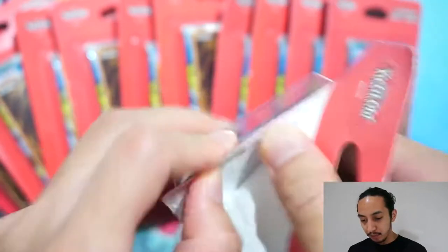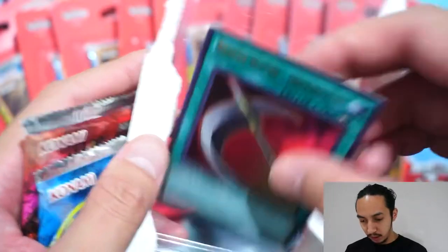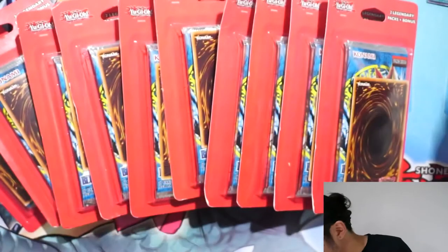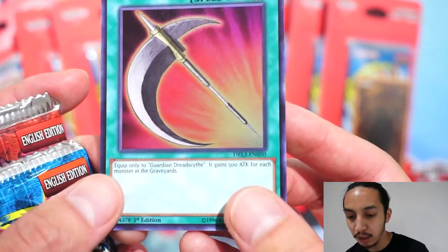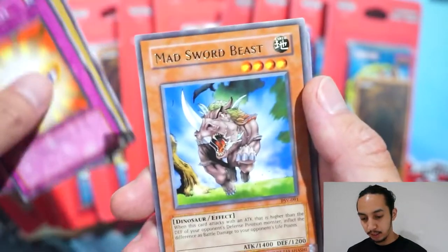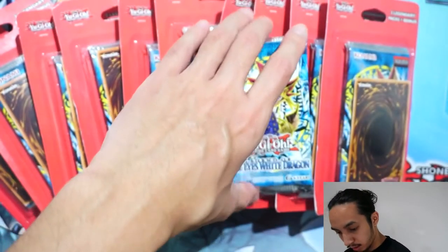I think I'm going to start skipping through the commons — I know we want to see what the holo is, if there is one, because you're not guaranteed one. Looks like a fairy servant also. Let's see what the bonus is. Oh — Guardian Dread Scythe! Am I saying that right? Dread Scythe, yeah. So it's all from the DRL3. Pharaoh Servant again.